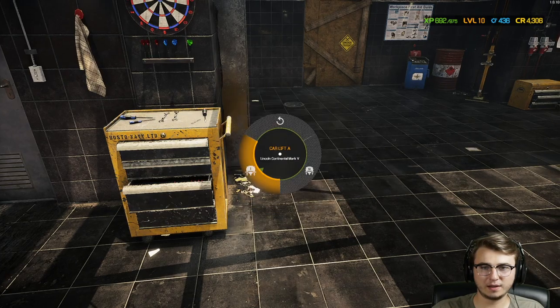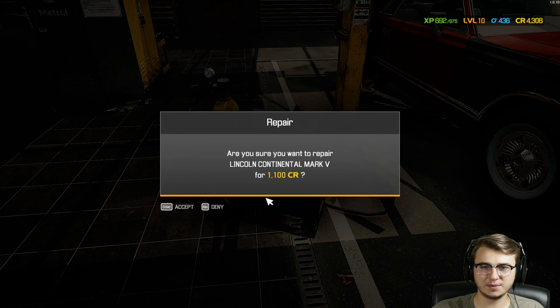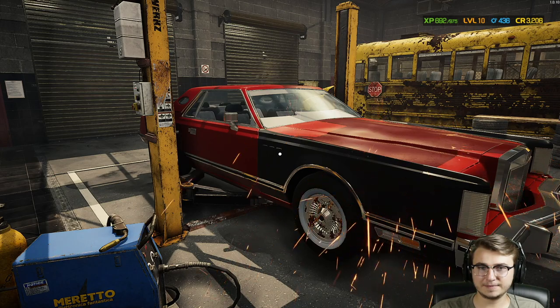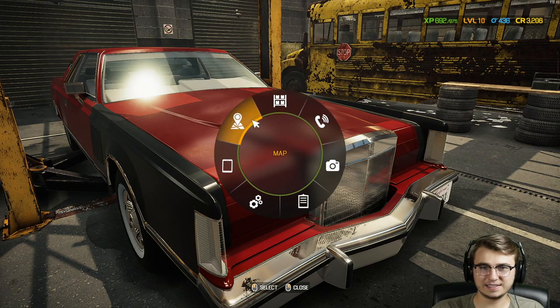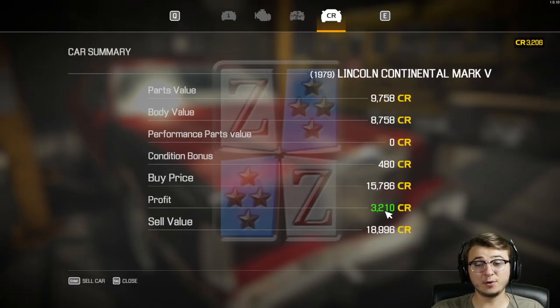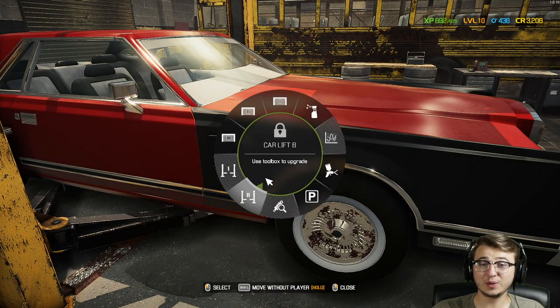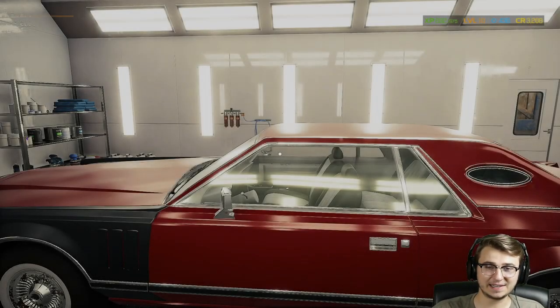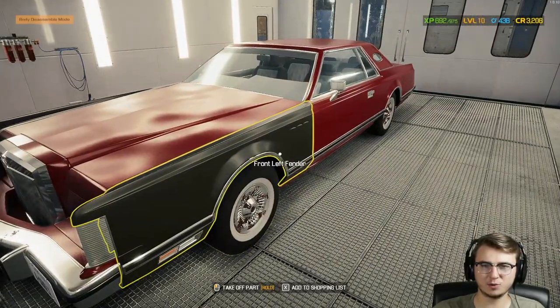We have the welder as well — I'd kind of like to use it anyway. 1,100 credits. We gotta do it. I don't think that really did anything. Let's check car status. 3,200 now — actually way better. The body value has increased and we've got a condition bonus. Since we only have 3,200 left, I'm moving this vehicle to the paint shop to maybe get a new color on it.